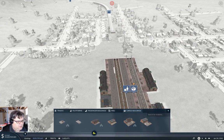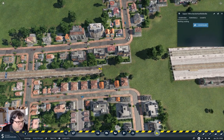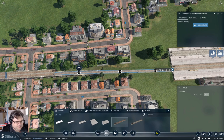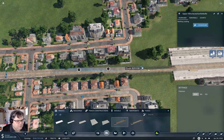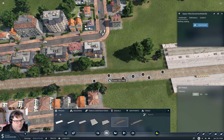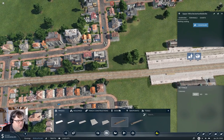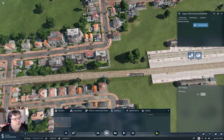Now the important thing is to reconnect the freight line. And we'll make that... like that. We'll do that. And we'll do this, just like that. And then we do a signal, because we'll need the signal there.